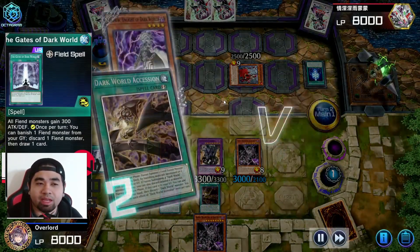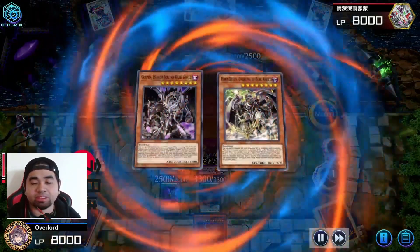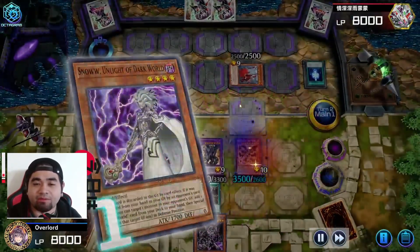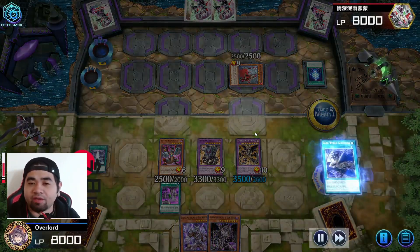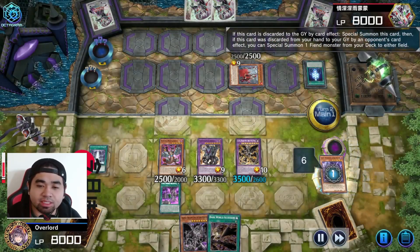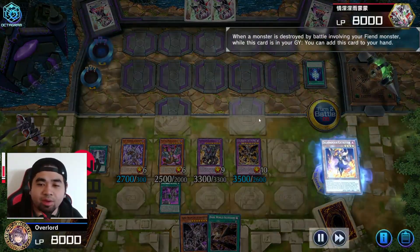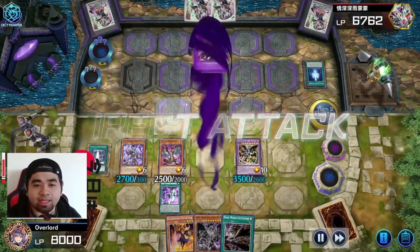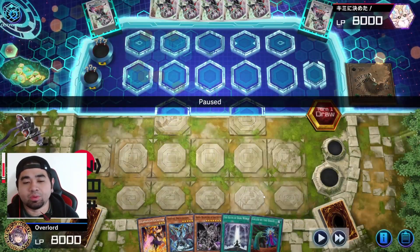We activate a second copy of Gates, sending Snow to the graveyard again. I really wanted Ascension and luckily drew into it from Gates. I misclicked and used the Grapha on the field for the Fusion Summon instead of the one in hand, but it's fine — we already have game. Ascension is activated: discarding Lucent, then Special Summoning Lucent from its effect. Lucent attacks and that is game number one.